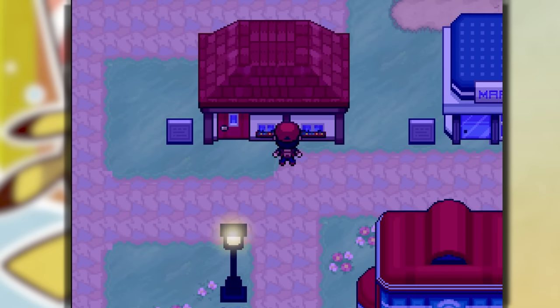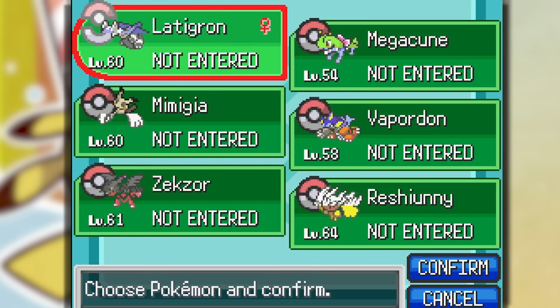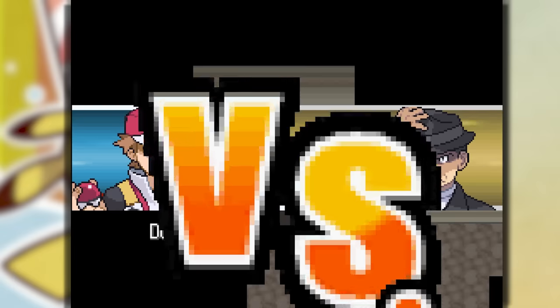Viridian City — we haven't been here since yesterday, or a couple of minutes for you guys. Finally it's the eighth gym, Giovanni. They say we can use five Pokemon, so I'm going to send out Zexor, Vaprodon, Mimigia, Mega-kun, and Reshirini. Let's go — eighth gym badge!